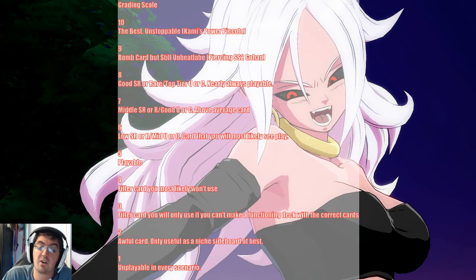For those who have not seen my videos before, I grade cards on a scale from one to ten, ten being the best and one being the absolute worst. Ten cards are literally unstoppable — you should always play them if you manage to get them on board, you're basically guaranteed to win. Think of a card like Commie's Power Piccolo. Nine is a bomb card, pretty much unbeatable but there's still some wiggle room to lose. Eight is usually a good super rare or rare, or a top-tier uncommon or common — you should almost always play eights or better.